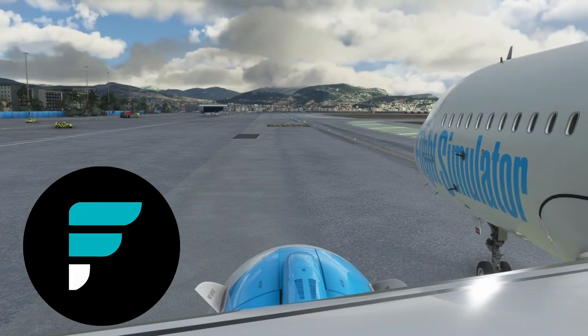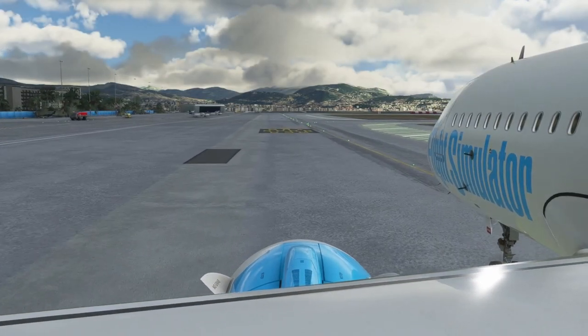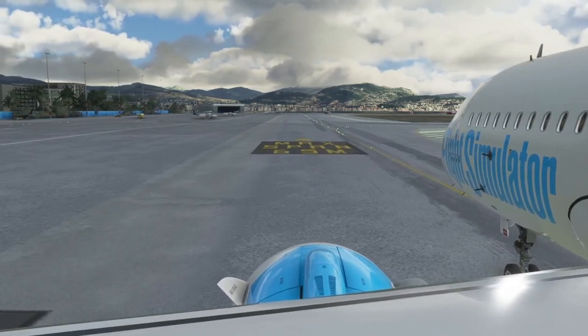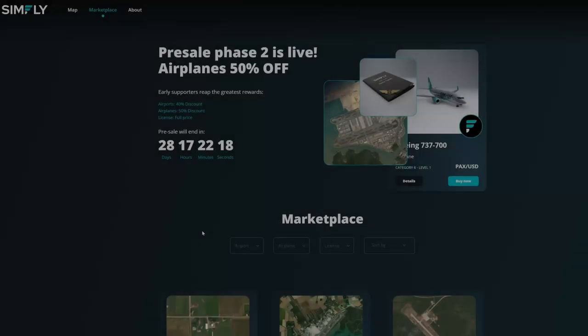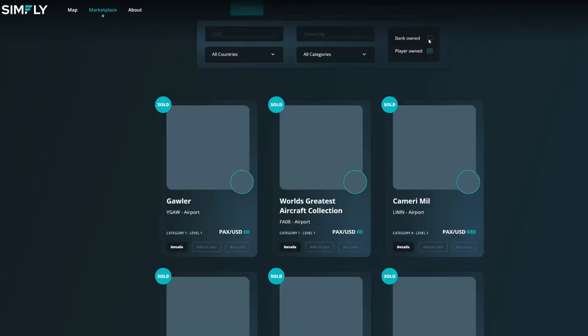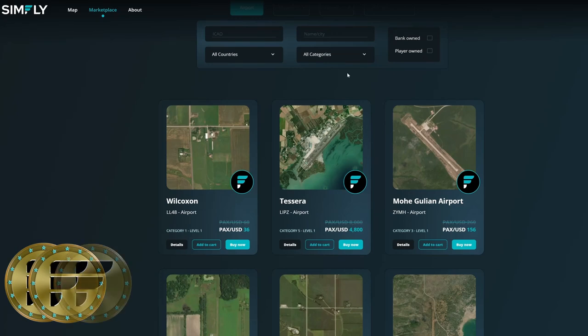Now this isn't just about money. The option of having flights and carriers brings more immersion, helping you grow your experience by completing missions or having scheduled flights, helping you promote to your next level in the game. On game economy, PAX tokens are earned by pilots and owners of airports, and can be sold or used for in-game upgrades.